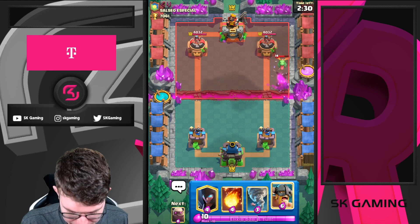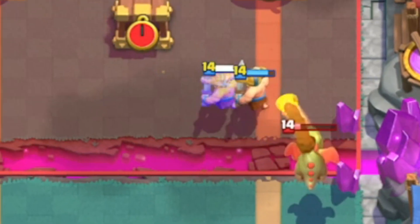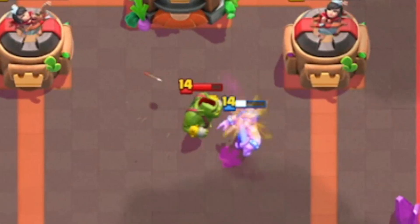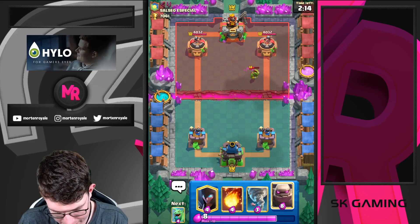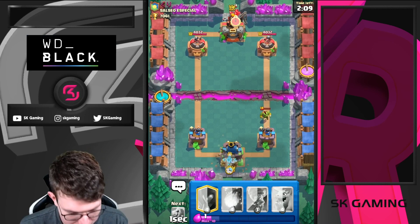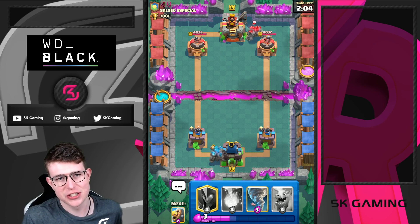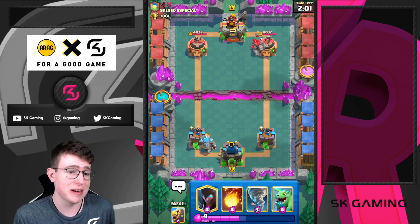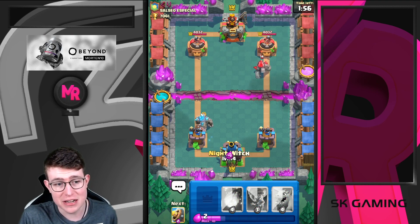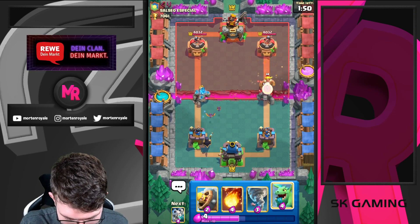He goes for his Baby Dragon. I'm going E-Barbs here to tank — he still has to respond to it, and I can go for a Golem. He goes for his Cage — at least his Cage is wasted. I think in this scenario I just want to play Golem. Going Golem opposite lane. Maybe same lane would have been better, but I feel like without E-Barbs he would shred my Golem and get the tower. At least it gives me the possibility of a tower trade. Also, a ton of Golem decks have Lightning, so my Skeletons will get value.